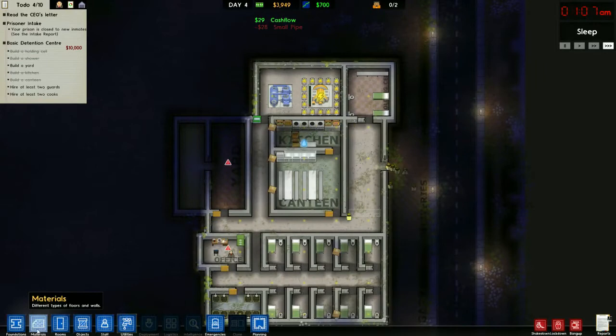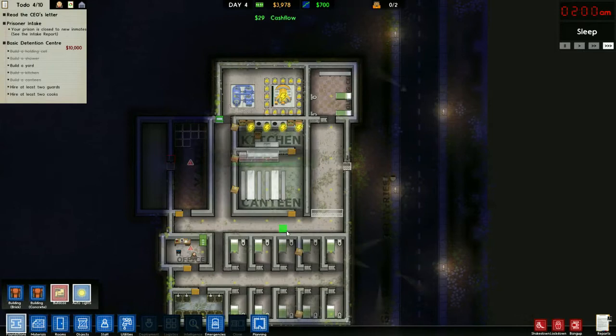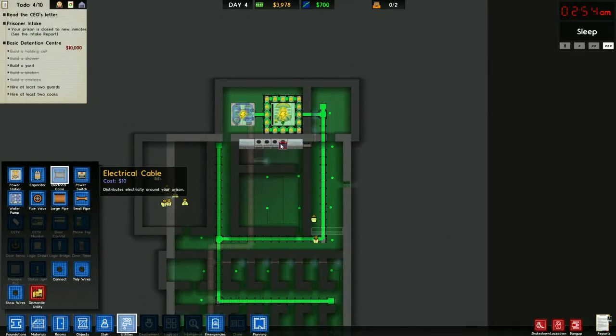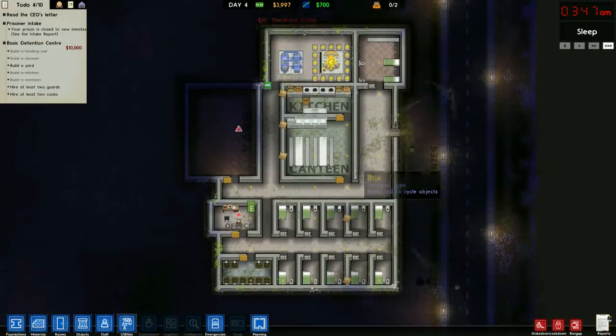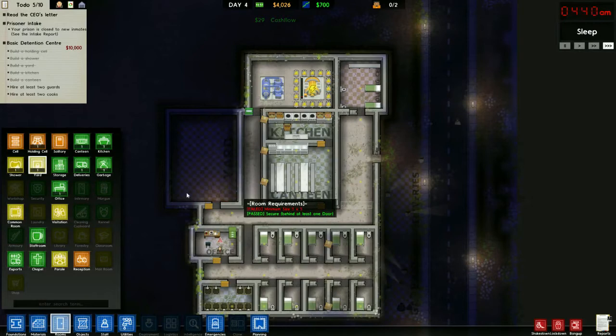Now we'll go ahead and create the rest of the outdoors. We'll expand the yard and we're pretty much almost there. Let's go ahead and add in the last bit of power that's needed here and increase the yard.